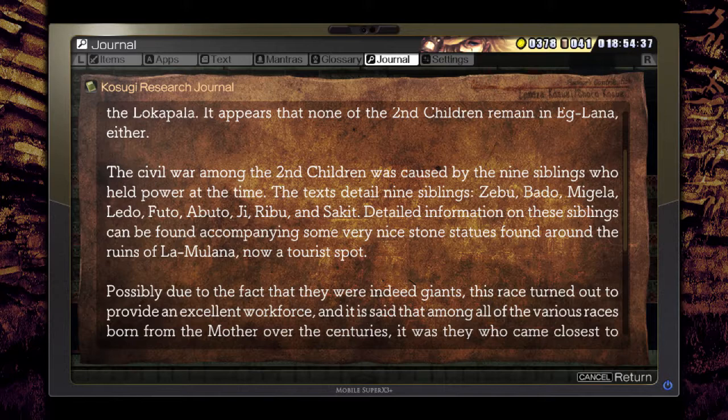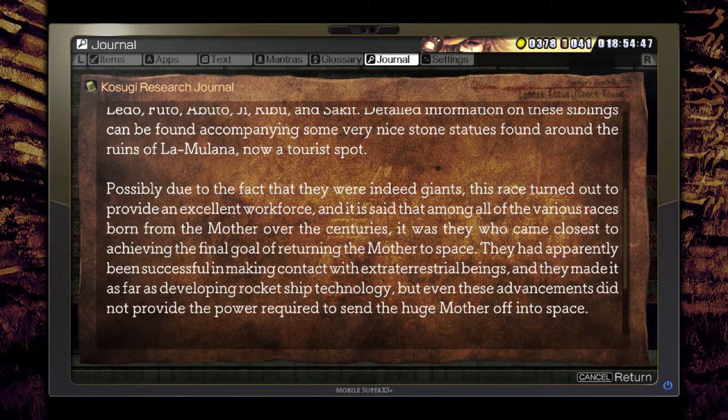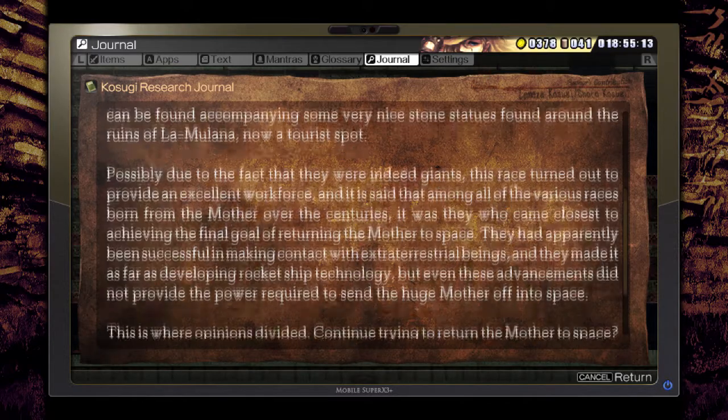The civil war among the Second Children was caused by the nine siblings who held power at the time. The text details nine siblings: Zebu, Badu, Migala, Lido, Futo, Abuto, Ji, Rebu, and Sakit. Detailed information of these siblings can be found accompanying stone statues found around the ruins of La Mulana. Possibly due to the fact that they were indeed giants, this race provided an excellent workforce. Among all races born from the Mother, it was they who came closest to achieving the final goal of returning the Mother to space.